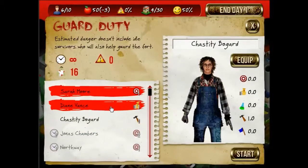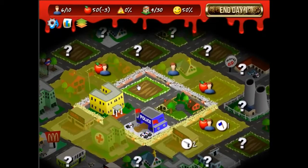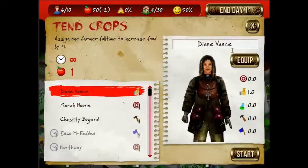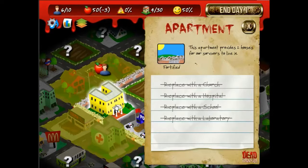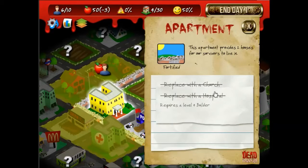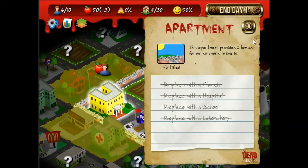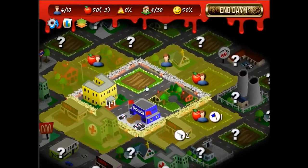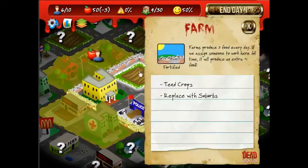Guard duty is more active, I guess. But you can now add farmers to add to your food count, which is really nice. And because you have skill levels that go up — not down, hopefully — there's a bit more depth to building and the like.